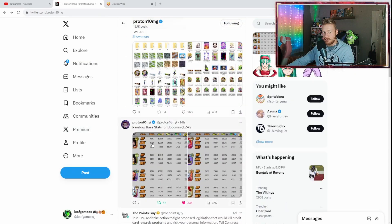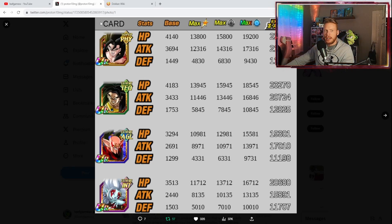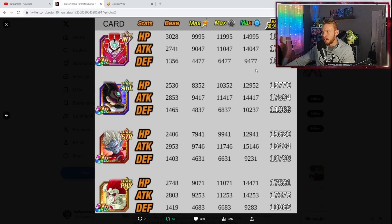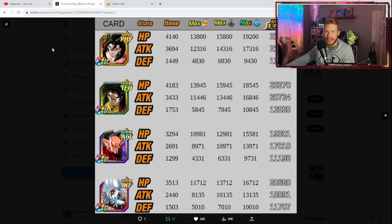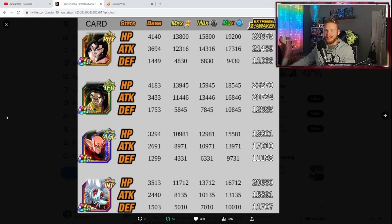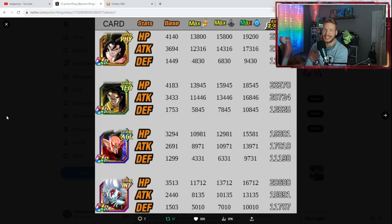Some of the EZAs confirmed coming — shout out to Proton — include Vegito, Broly, the Debura unit, and Toa. A lot of these characters are now confirmed getting EZAs, and their stats are pretty darn good. It's just a matter of how good they'll be after their EZA. I do have some of these units — I have Broly, I don't have Toa, and I have Vegeta. But I haven't done too many summons in the past. This year I'm going all out — I've got about 1,500 stones saved up. I want to get a nice chunk of these Heroes units off my checklist. What really needs to happen is Super Saiyan Vegito Xeno needs to get a good kit after his EZA.